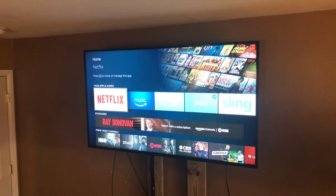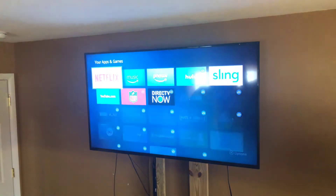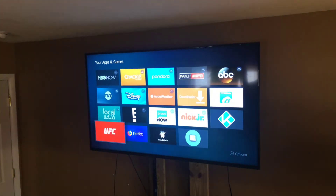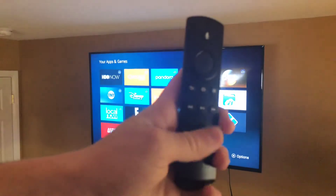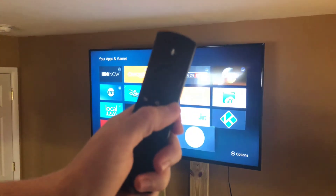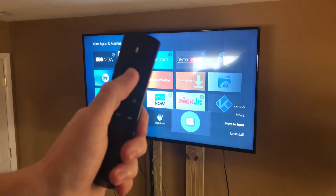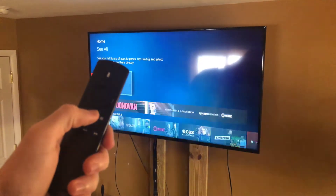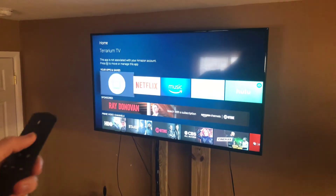Now go back to Home, go to Apps and Games, go all the way to the right where it says 'See All', and scroll all the way down and you'll see it. On your remote, click the menu button and go down to 'Move to Front'. Now whenever you go back to your home screen it'll be right at the front, super easy to get to.